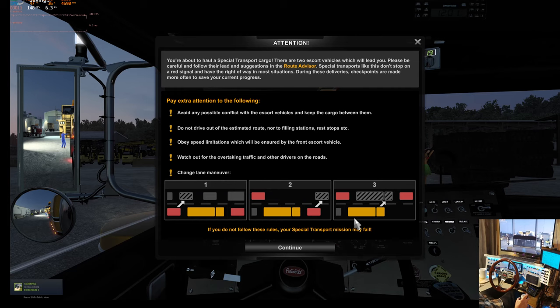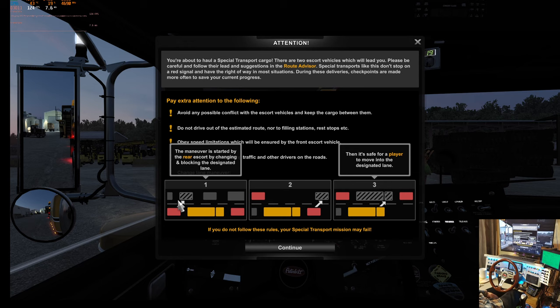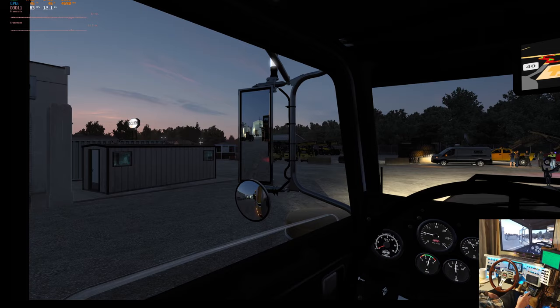We should get the signal here any second — and here we are, the instructions. Just to reiterate: the rear pilot car blocks the lane you want to move into, then the front pilot car moves over, and once that's happened you move over. I kind of call it riding in the cradle — these guys are the cradle and you're the cargo in it. Pretty straightforward, and looks like we're heading out that way.